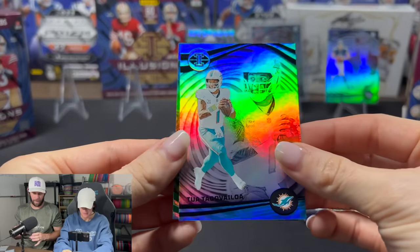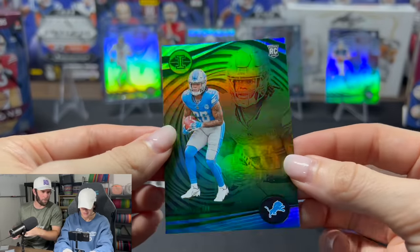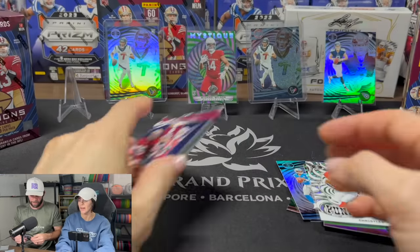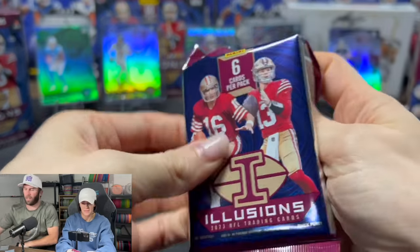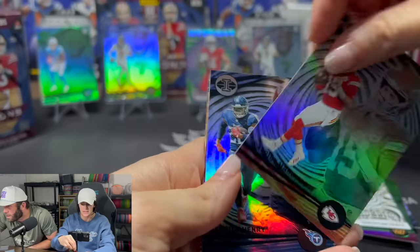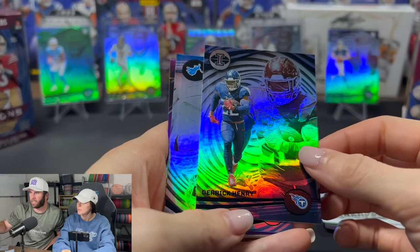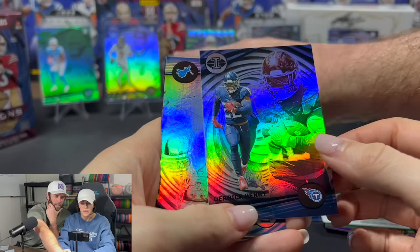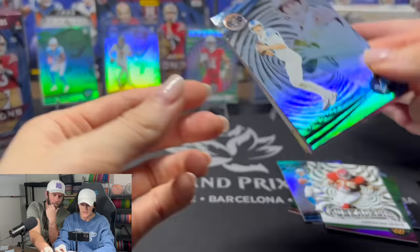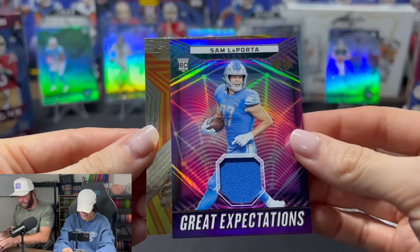Dak's on the way out, I hate to say it. Oh — Jamir Gibbs on the Emerald! This box is incredible — this is insane. It sucks this is our first box because it's probably the best illusions box we'll ever open. Hitting two Strouds and a good rookie on the Emerald. Josh Allen, Patrick Mahomes — one of the greatest quarterbacks of all time. A base CJ Stroud is going for $26, so this dot is probably close to $70. You just paid for both boxes with one card!